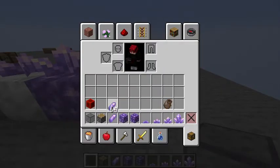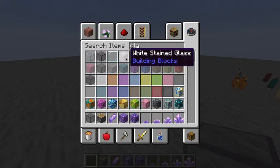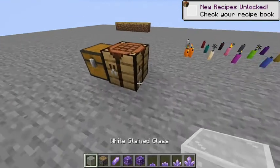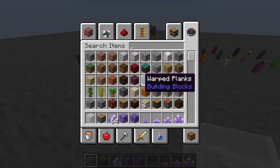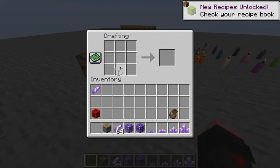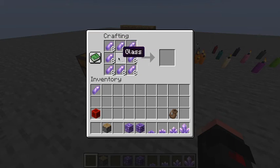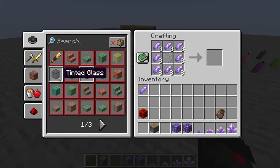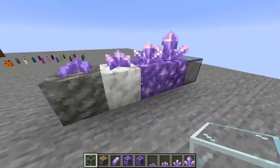To craft tinted glass, you're going to need eight amethyst shards and a glass block. It matters what type of glass — you use regular glass. And you craft it like that. You get two for one, so that's pretty cool. That's how you make that.